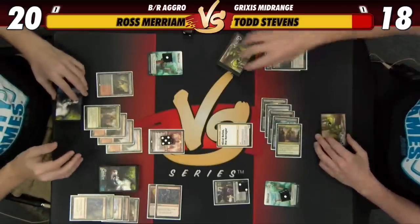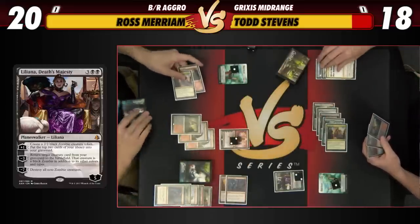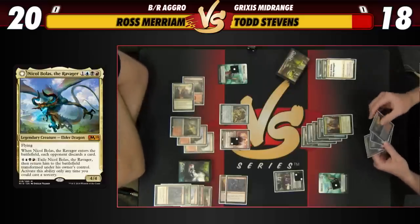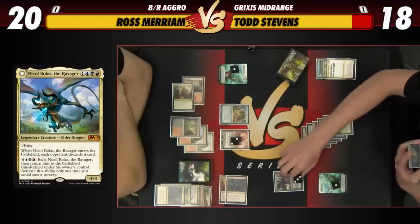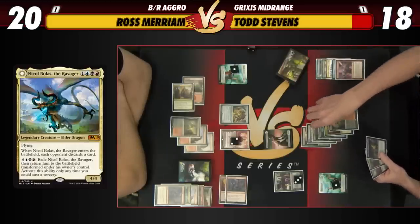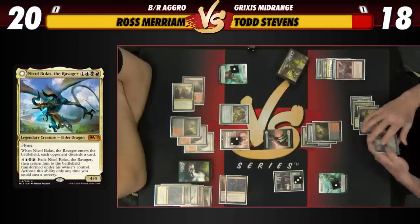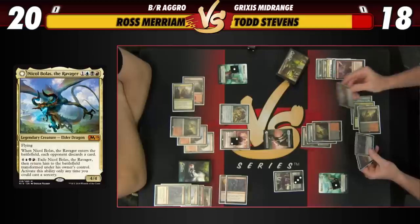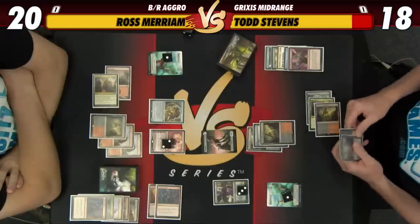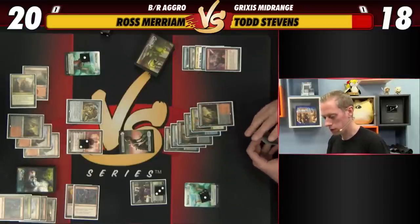Thankfully Chandra cannot kill our Liliana anymore with the new rule change. But it can kill Nicol Bolas — so I'm going to minus three to deal with Nicol Bolas, take the heat off of it, and play my Scrap Heap Scrounger. Maybe I'm supposed to hold a land there on that last turn. We'll make a zombie and mill two cards — Blink in a Eye and Harness Lightning. Yeah I think if I hold a land there I'm in much better shape, that was a mistake. The Nicol Bolas-Liliana combo will definitely be a thing.